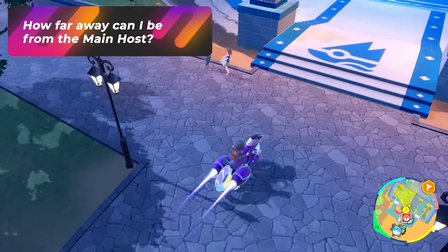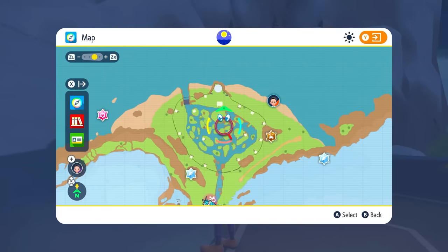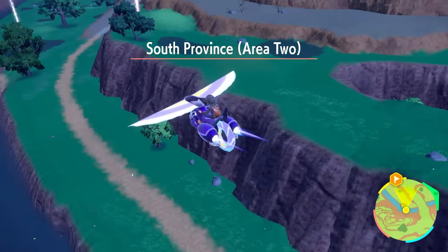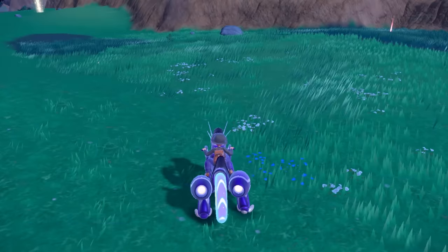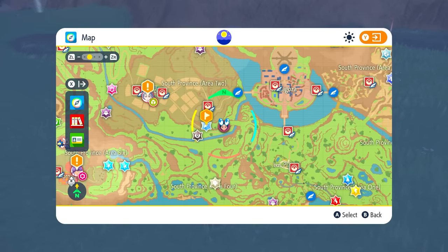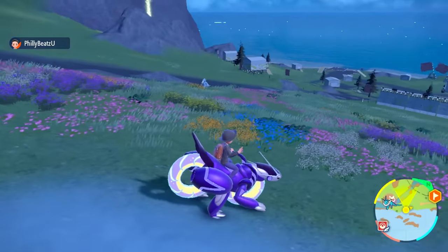How far away can you be from the host? You can be as far as you need to be. You will initially see each other on the map via player icons on the mini map. As you get further out, you'll see the icons separate. If you get really far, the game might glitch and you might not see the player's icon, but you are still in the multiplayer session unless the game tells you that you have disconnected. Also, if a player enters a gym area, opens a picnic, or enters an instance in the game, you won't see their icon on the map, but you may see an icon on the right side indicating their activity.